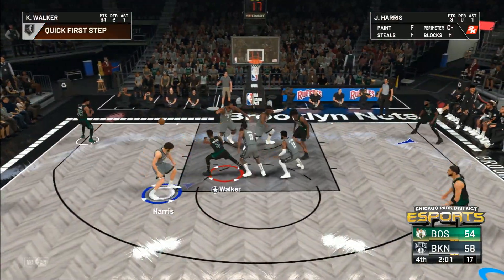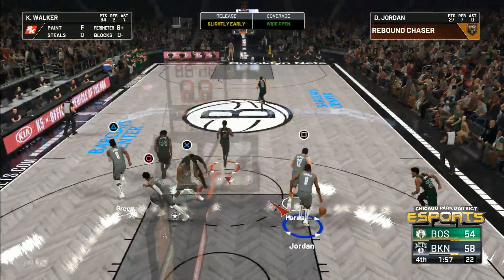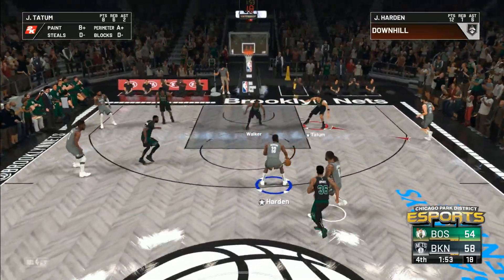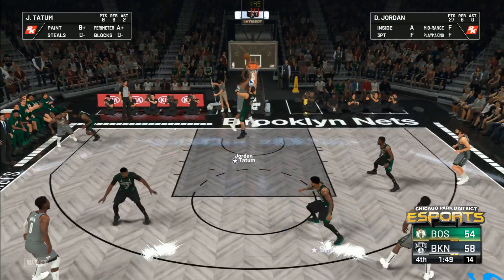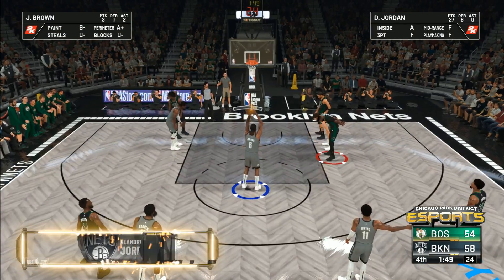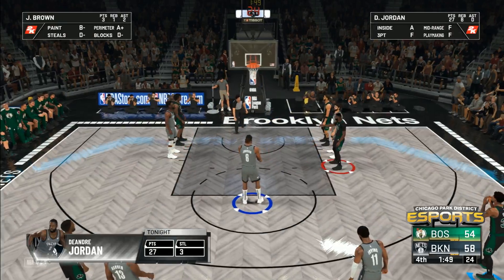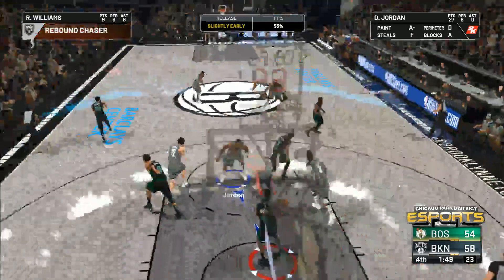They get a hand on it in the corner — Smart with it. Boston again missing. The Nets have gone three of eight here in the fourth quarter. Jordan with it, out guarded by Smart — shooting foul as the whistle blows, he'll shoot two free throws. And the first of two — no good. Heartbreaker for Brooklyn's shooter — he comes up empty missing both.